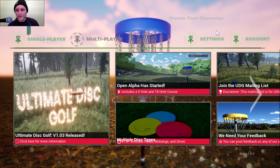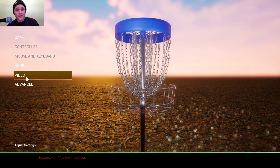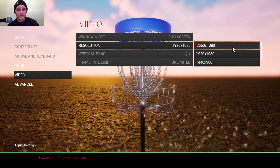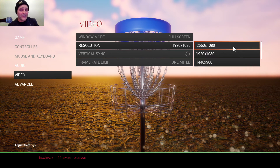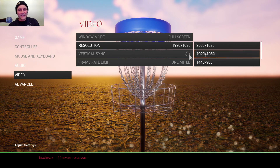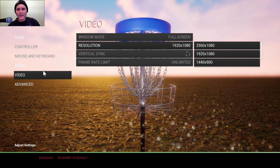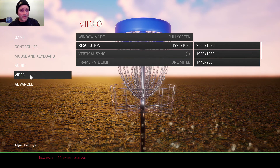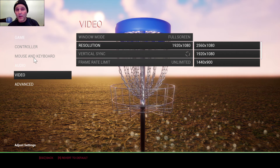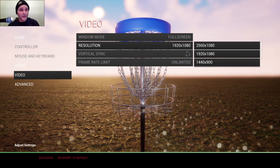Interestingly, the settings are over here and you can change your video settings. The resolution goes up to 2560 by 1080, which is a wide resolution, or 1920 by 1080 — so that's what I have. It's not 4K yet, but we can do 1080p, which is high definition. So we'll run it at that. You can also use a controller or mouse and keyboard, which is a cool option. We're going to use the Xbox controller. And let's go ahead and go back.